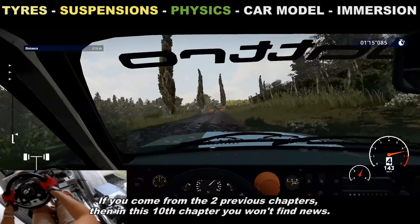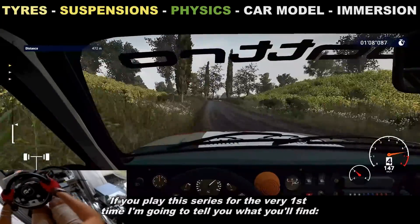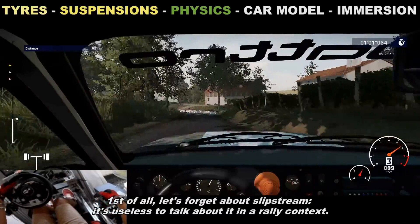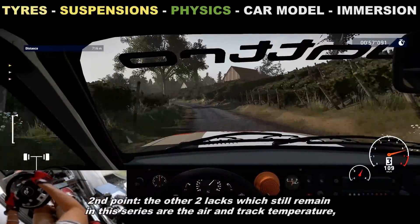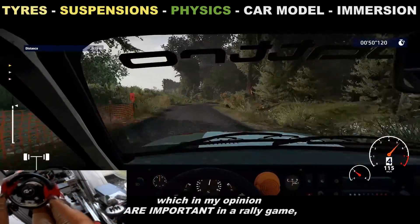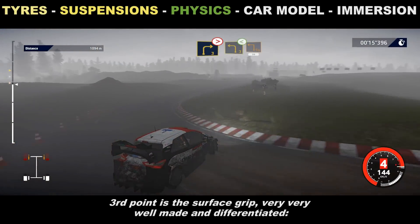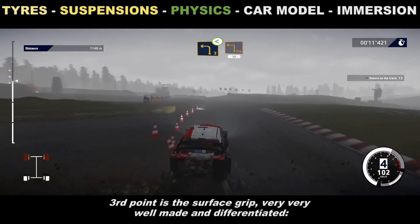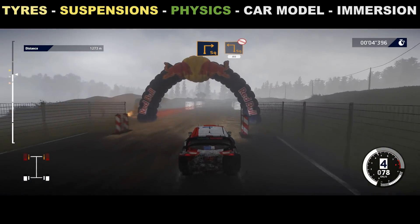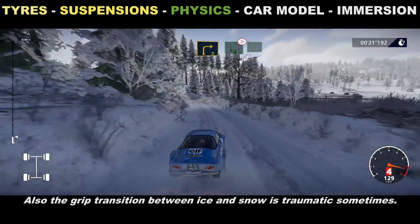What about physics? If you come from the two previous chapters, you won't find news in this 10th chapter. First, let's forget about slipstream — it's useless to talk about in a rally context. Second, the two gaps that still remain in this series are air and track temperature, which are important because both influence the car's performance and reliability. Third, the surface grip is very well made and differentiated — passing from dirt to tarmac during a stage is a huge difference, and the grip transition between ice and snow can be traumatic.